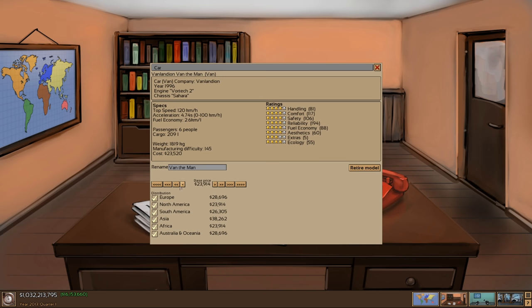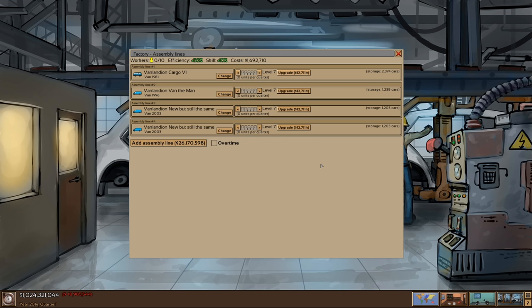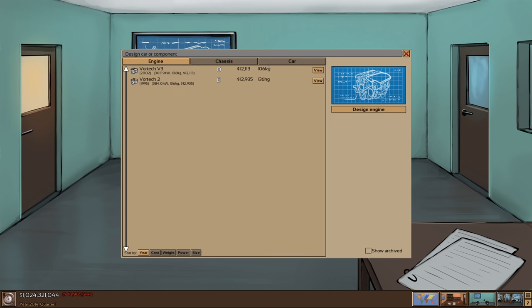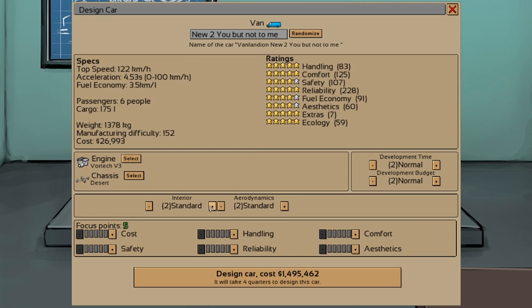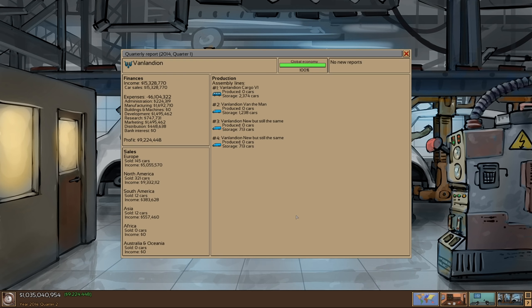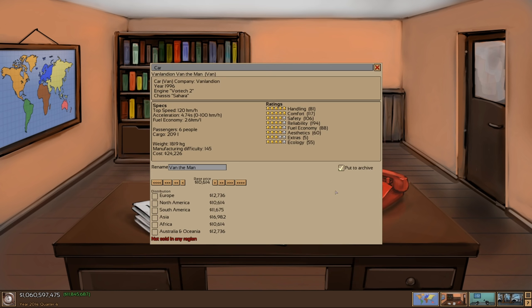Van the Man has become outdated and people don't want to pay this price for it anymore. We're going to lower that down to just above cost and hope we can sell the rest. We're not making cars anymore this quarter — we just don't need to. I guess we can make one more van to cap off this entire development. Why don't we take our old technology — the 2002 Vortec — and slap that into a new body. We'll call it the same thing and just go with it. These people aren't going to know what hit them. Advanced interior, four points into cost — let's go. Van the Man has breathed its last. I managed to sell all the rest of them, so I'm going to retire it — may it rest in peace.